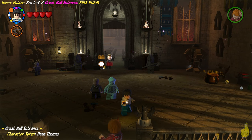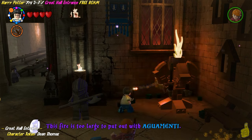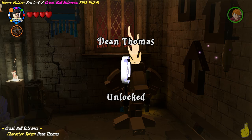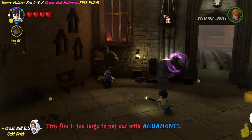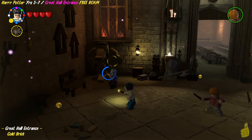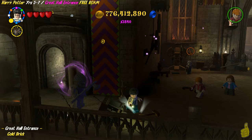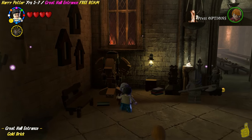Looks like a couple of tokens, a red and a gold brick, as well as a student in peril. So let's go ahead and light this torch over here in the back right corner, and we'll go ahead and find the character token for Dean Thomas hiding behind that — quick and easy. And over on the left-hand side, we'll go ahead and target Filch with the Focus, and we find that he needs a broom.